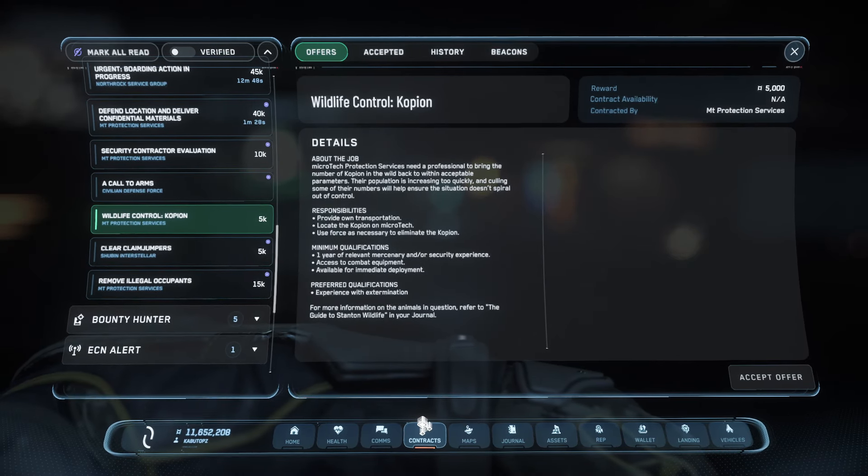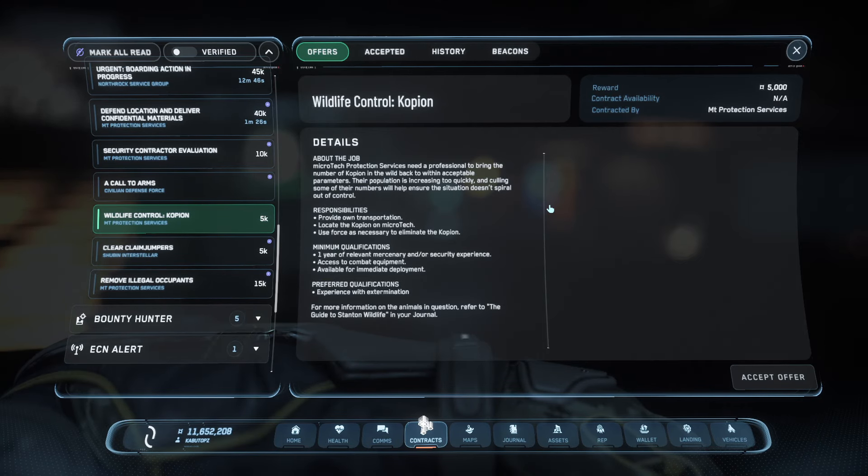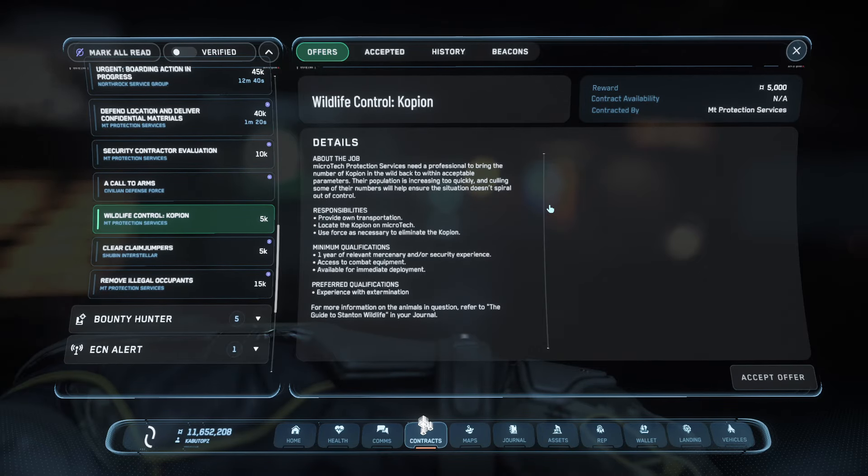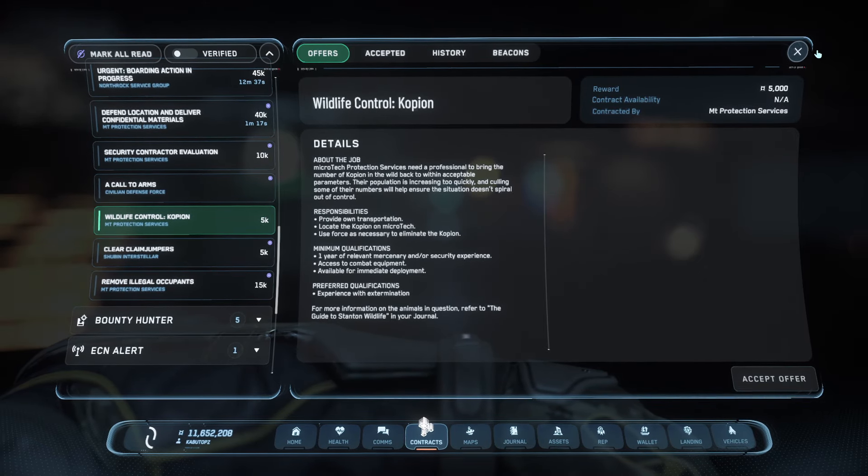It says Wildlife Control Copion, and all you're going to do is accept this and fly to Ghost Hollow. Try to find those little white markers, find those Copions, and knock them out. About 30 minutes of grinding will enable this for you guys.